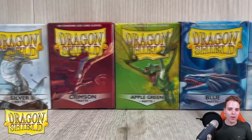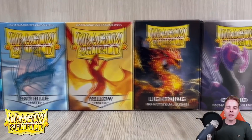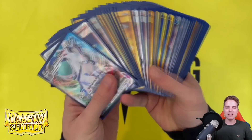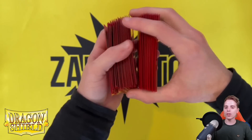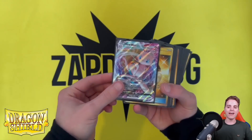Last but not least is Dragon Shield. DragonShield.com is of course the affiliated link down below in the description. You're going to be able to buy sleeves, deck boxes as well as binders, and Dragon Shield is the best brand to help protect your cards and keep them safe from any scratches whatsoever. They are the best quality sleeves around, so yeah, I'm a big fan.